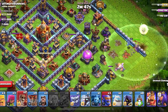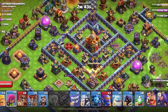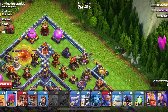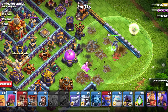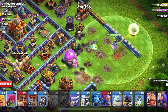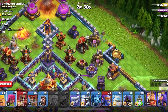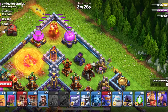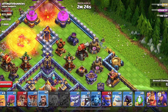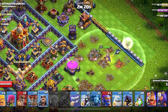Then I'm going to put a wall breaker in. The Baby Dragon is doing some work down there — I put that in so the Baby Dragon could help the Warden funnel quicker. I'm going to wait for that Wizard Tower to go down and then put a Wizard there so I can take that out and create a better funnel.